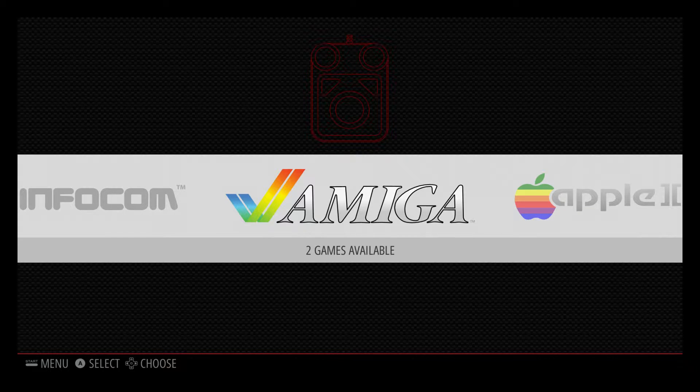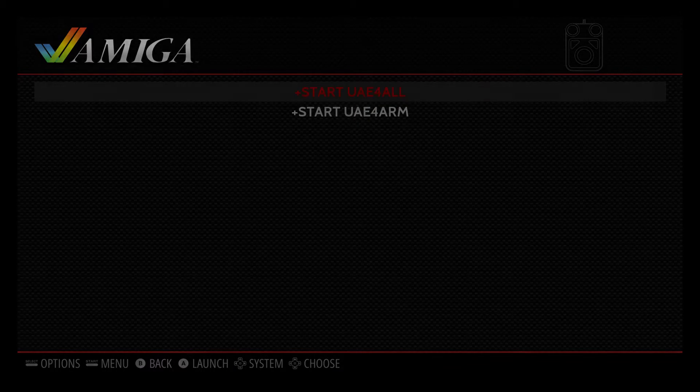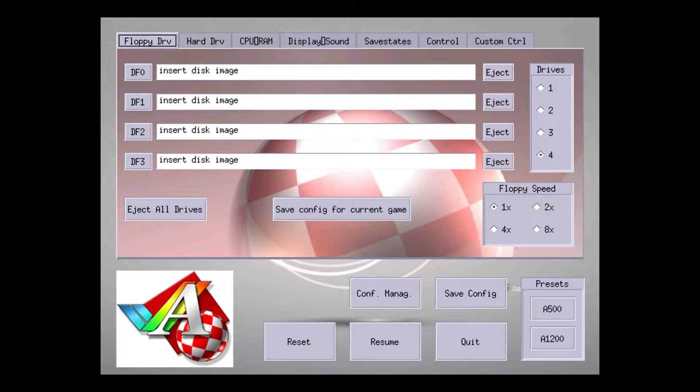Hey, what's going on guys, it's ETA Prime back here again. Today I'm here with the Raspberry Pi 3 running RetroPie 3.6, and I wanted to show you guys some Amiga games running. My CPU is overclocked to 1.4 gigahertz, my GPU is at 450 megahertz, and my memory RAM split is set to 400 megabytes for the GPU VRAM. We're going to start UAE4All, which is one of the Amiga emulators built into RetroPie 3.6. First up is going to be Another World.